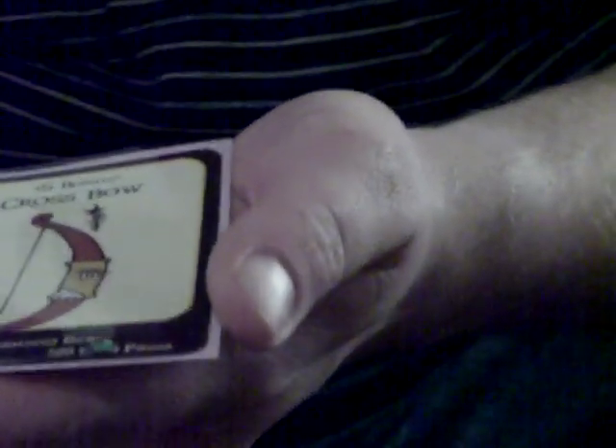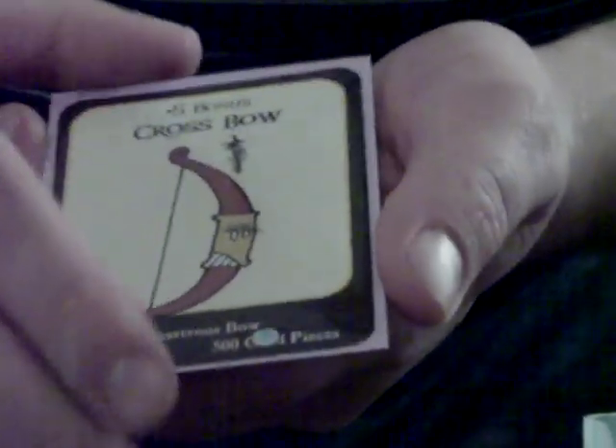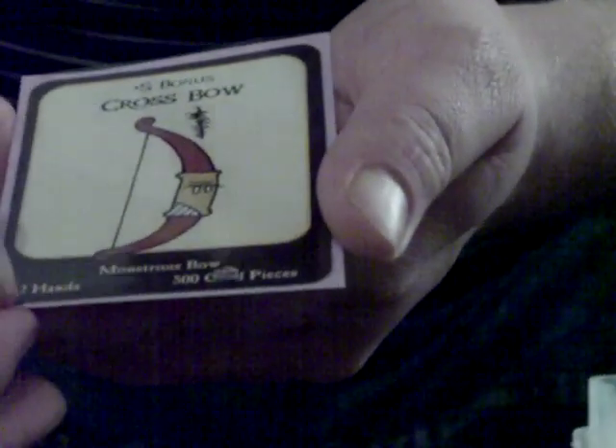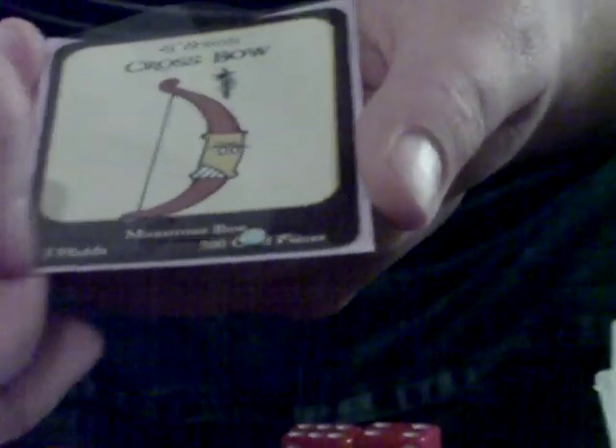Then you've got the name of the weapon. Some weapons will say other stuff in them or conditions on when you can't play them. This one says Monsters Bro — that's the type of bow it is, sometimes there are keywords in the game for that. Then you have how many hands it requires to hold it; this one says two hands. And if you choose to sell it, this shows how much it's worth. Certain dungeons will allow you to sell stuff, and that's the value it's worth when you want to sell it.